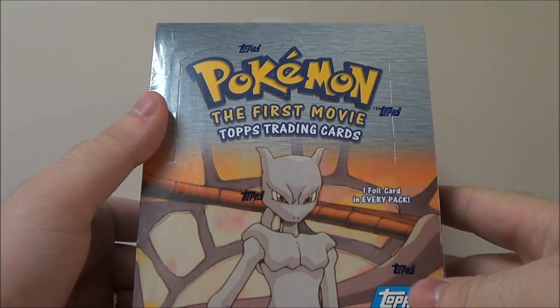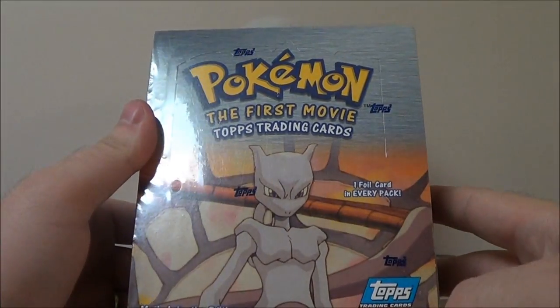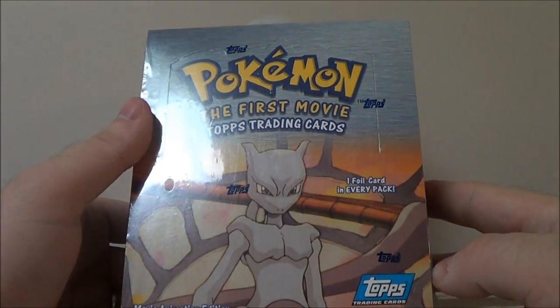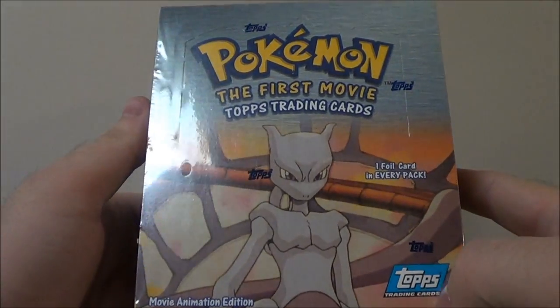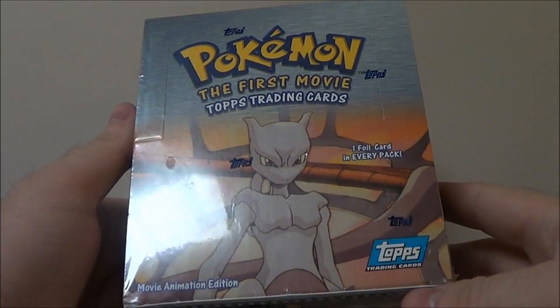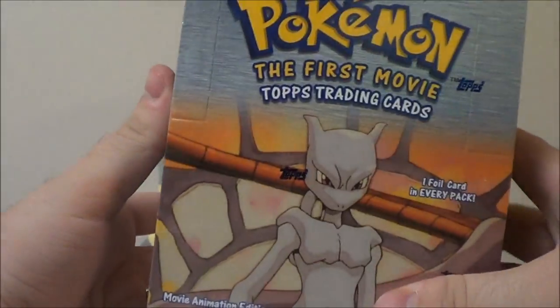I've got furious stuff coming up in August. I'm estimating personally that I'll hit 20K by the end of August, at which point I will open one of three things that you guys choose — the link to vote will be in the description, so please go vote. The options are an EX series booster box, a Diamond & Pearl series booster box, and three VS series packs.